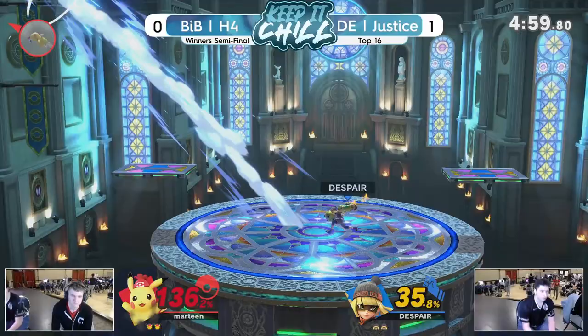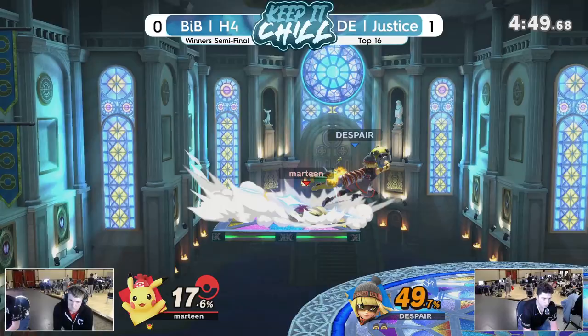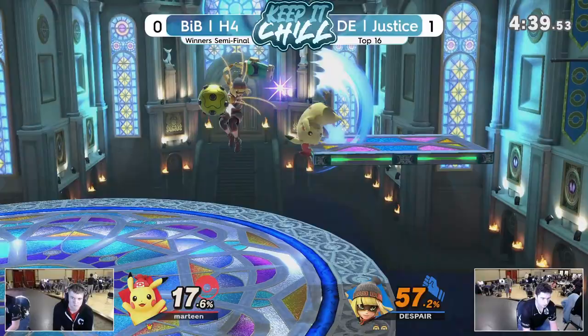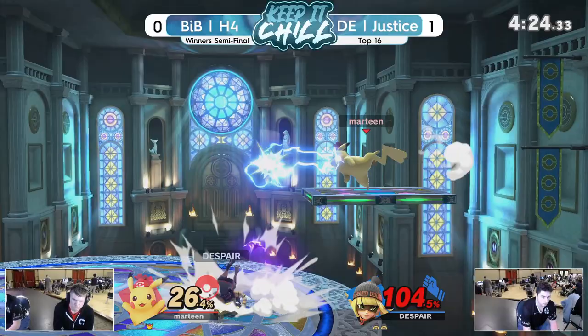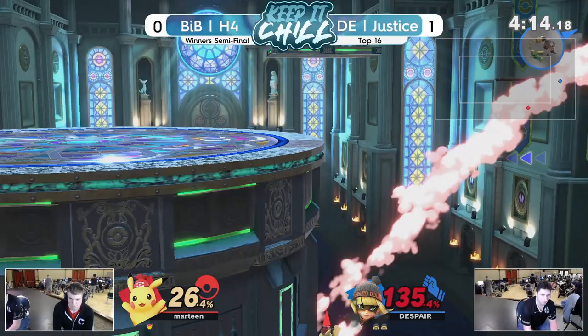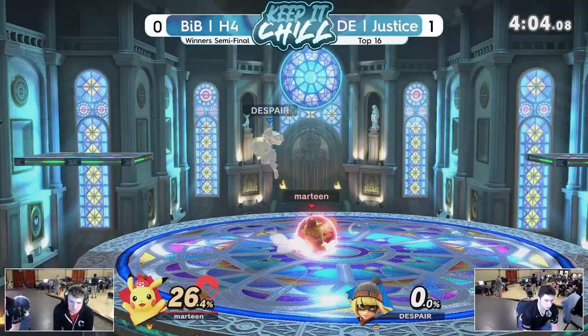Min-Min just keeps throwing out these big hitboxes. H4 is struggling. I thought Pikachu won this matchup pretty solidly, but Justice is just playing so well right here. Pikachu is struggling to get in. H4 is doing a lot of jumping one way, then the other, mixing in some air dodges, being very difficult to hit. H4 pushing his advantage — he needs to get the stock soon. Good catch there with the back air, probably setting up for another one. Knew that Justice wasn't going to be able to recover. Well played.